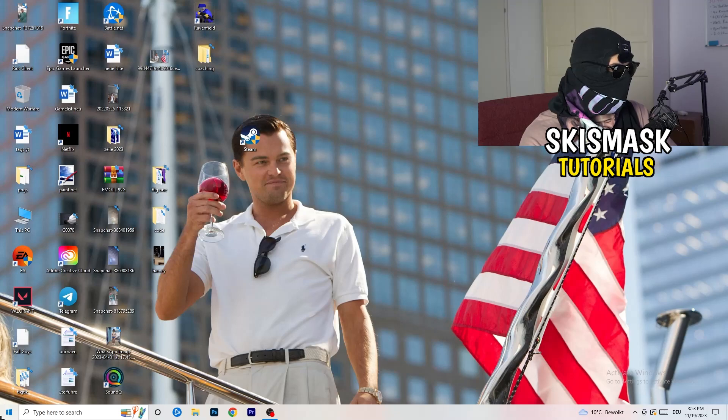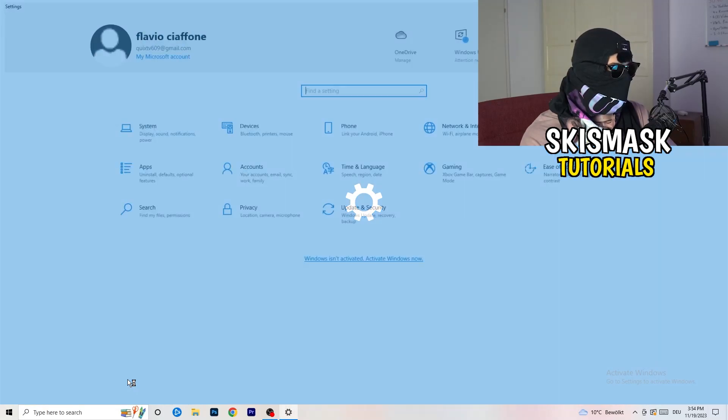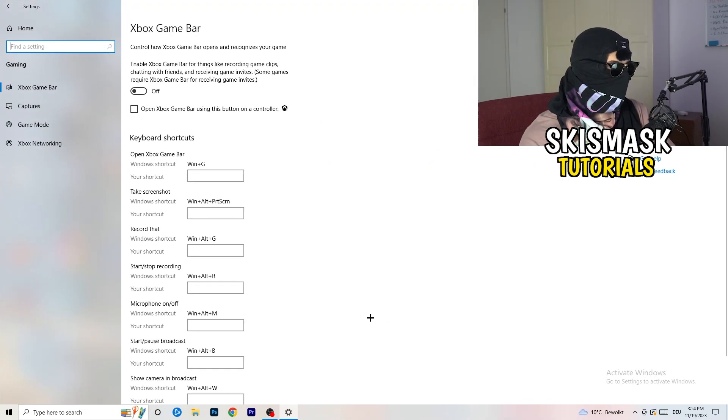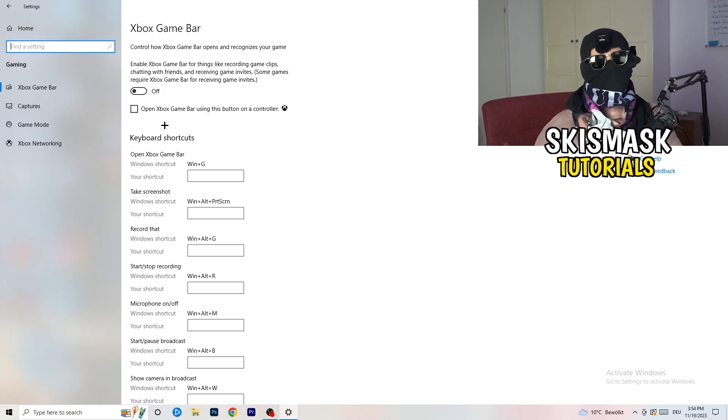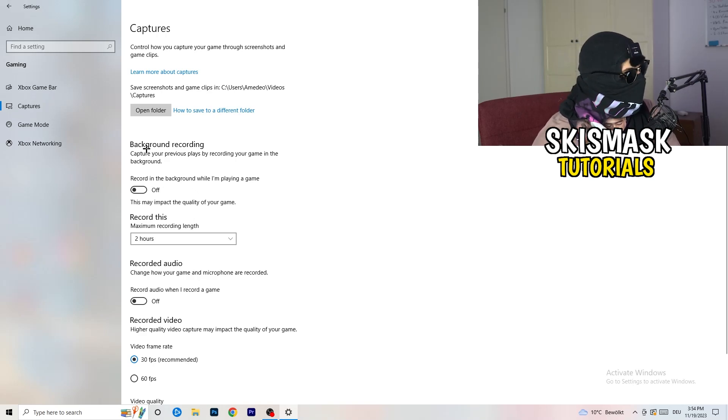Open Windows Settings by clicking the Windows symbol or pressing the Windows key, then go to Gaming. Turn off the Xbox Game Bar — on low-end PCs it causes a lot of trouble with not launching, not starting, and general issues. Also turn off 'Xbox Game Bar using this button on a controller' if applicable.